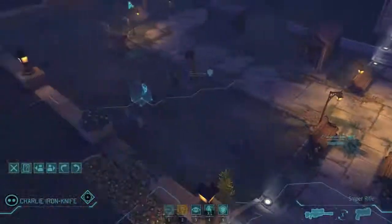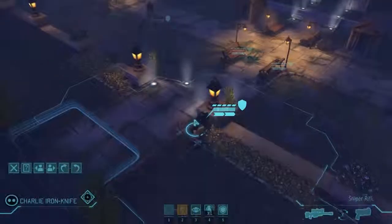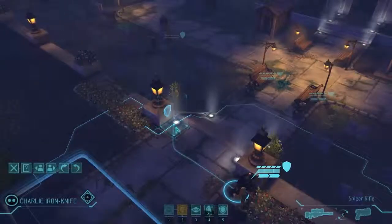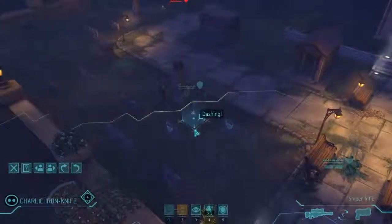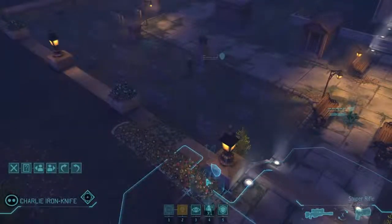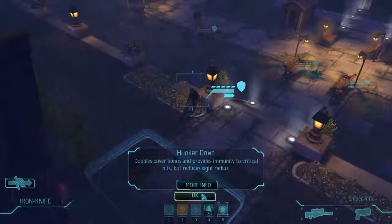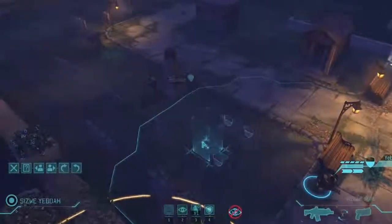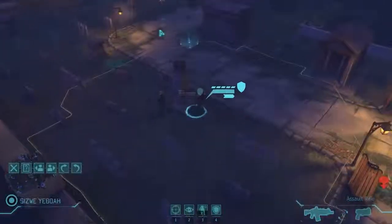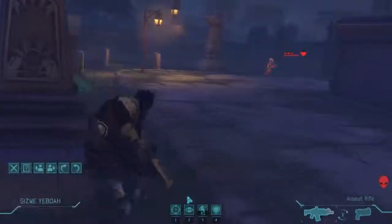The sniper doesn't have a shot right now. The thing about the sniper is that at low levels you cannot move and shoot with him — you can only move or shoot. There is an ability you can unlock once you level up that allows you to move and shoot, but right now we just can't. Let's move him over here to get a better chance next turn, and run this guy into cover to try and take out the other alien.